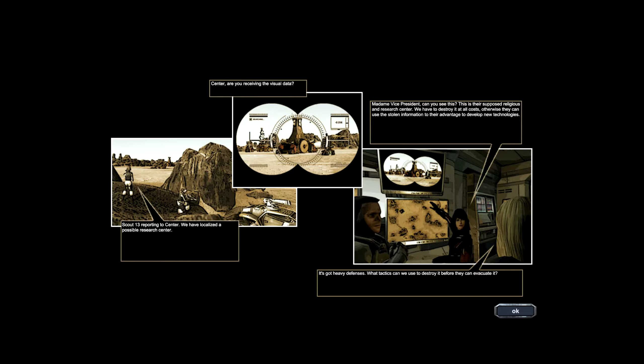Scout 13 reporting to Santa. We've localized a possible research center. Santa, you're seeing the visual data. Madam Vice President, can you see this? This is their supposed religious and research center. We have to destroy it at all costs, otherwise they can use the stolen information to their advantage to develop new technologies. It's got heavy defenses. What tactics can be used to destroy it before they can evacuate it?